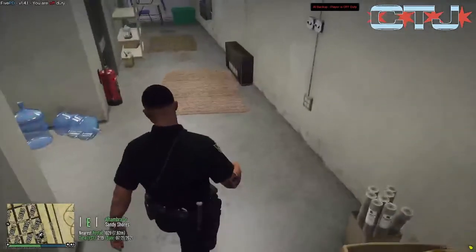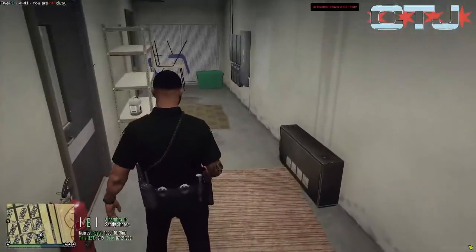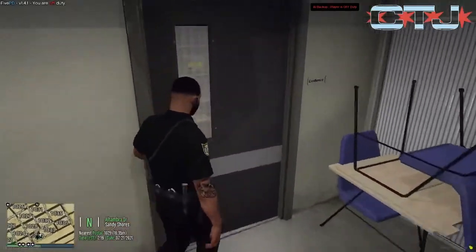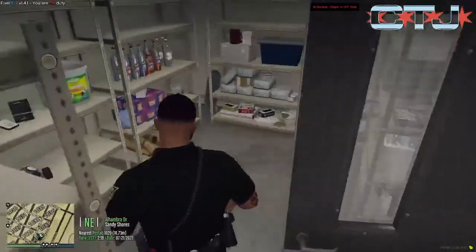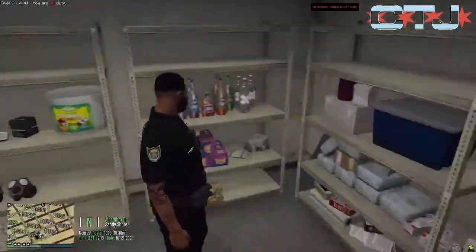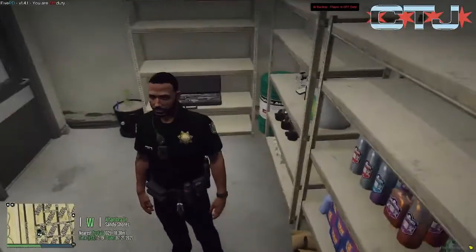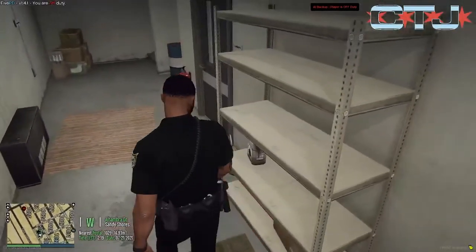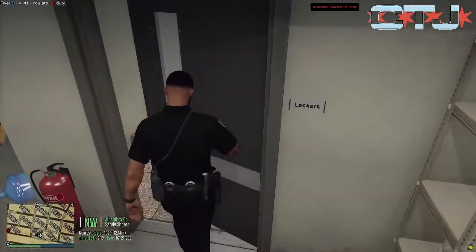Alright, so we come all the way down the stairs here and come into this little basement area. This is the evidence room here. See a lot of stuff just laying around. And then when you get past the evidence room, this is the locker room.